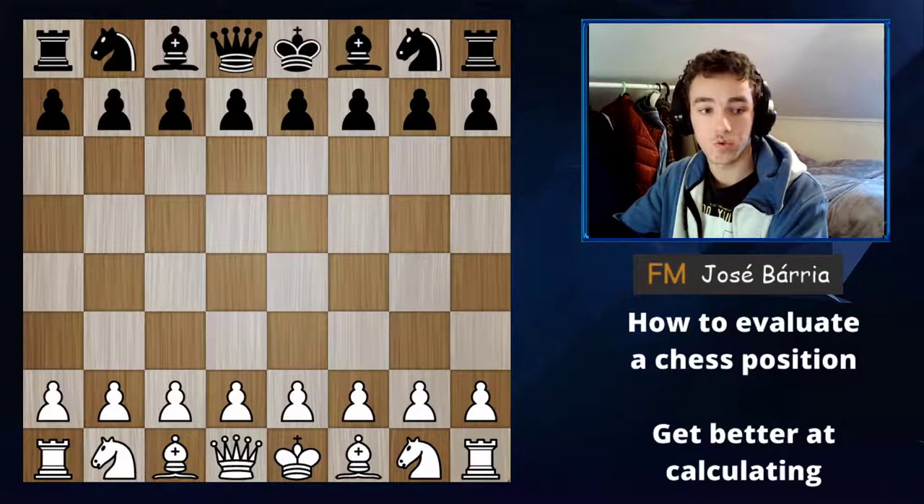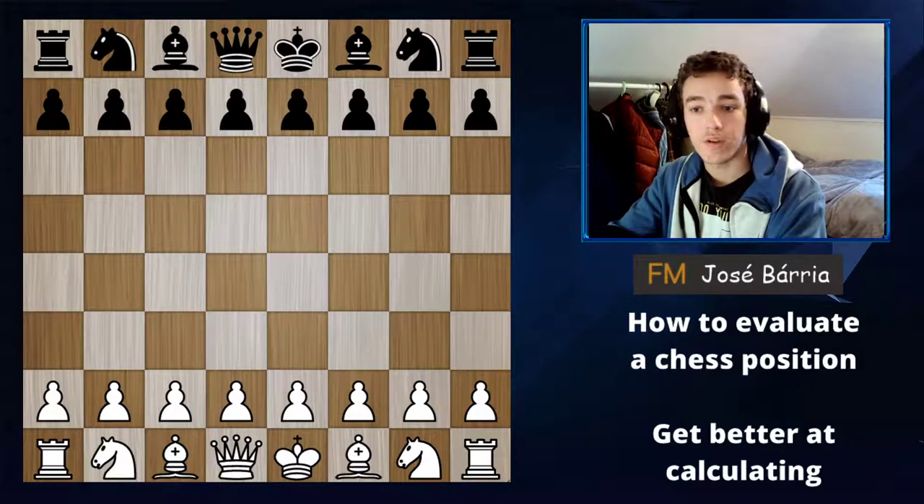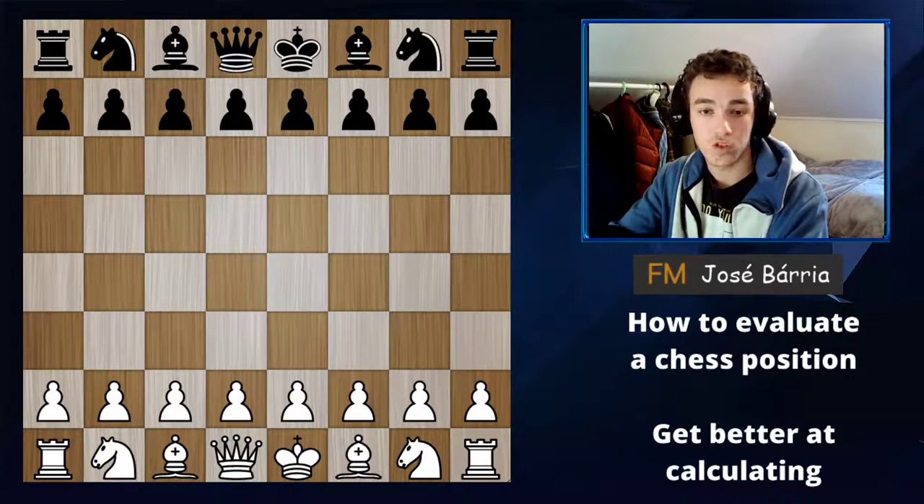Now let's go to our third rule: piece activity. Piece activity means having pieces that have more scope, or controlling a lot of squares. We want to control the most squares possible, which means being as active as possible. A great way to know who is better is by judging the activity of both sides' pieces.